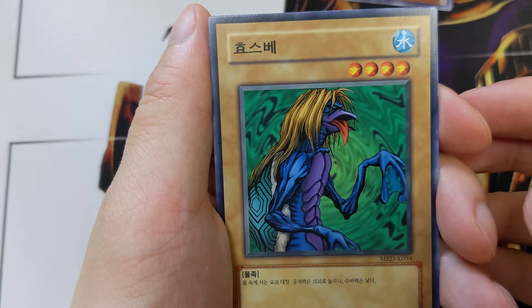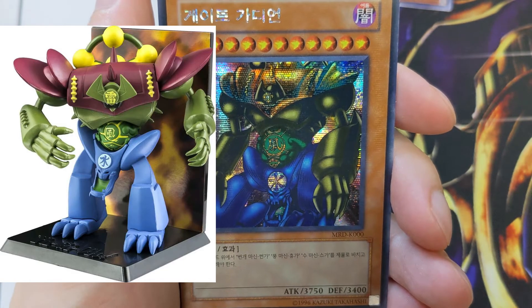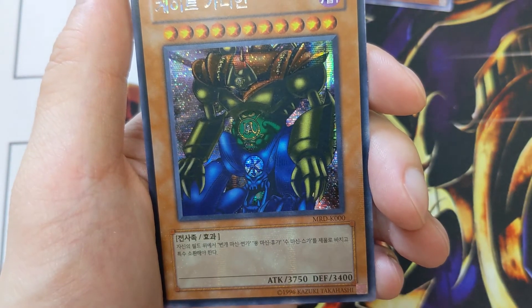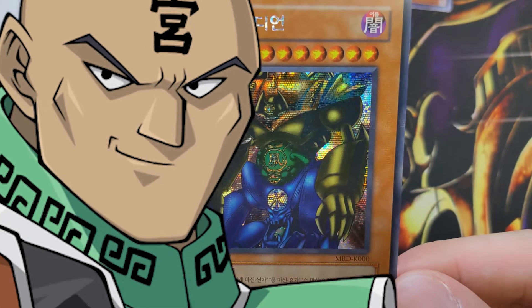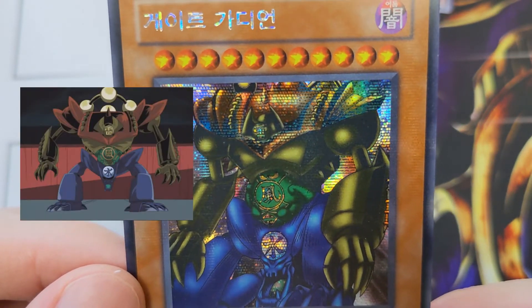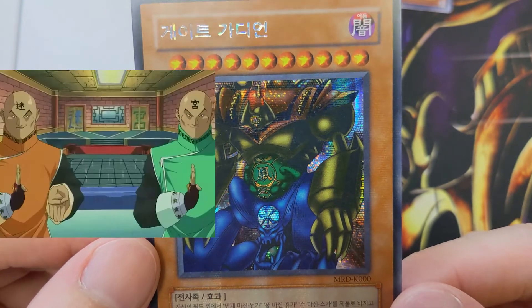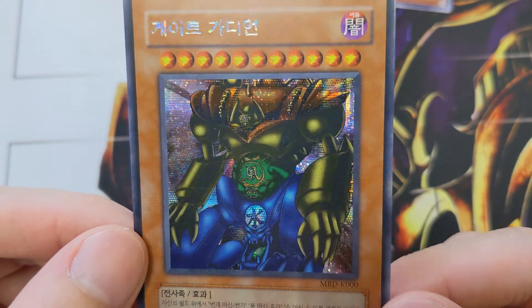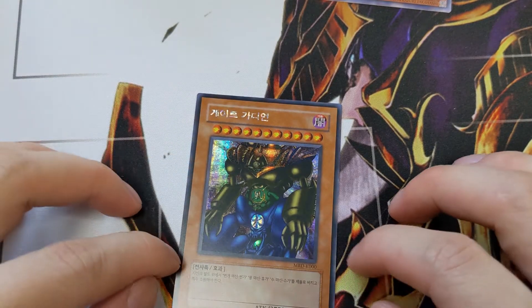Unhappy Maiden — this Kappa lady. We pulled a Gate Guardian! Secret rare Gate Guardian. Zero, zero, zero. Guys, we did it! This is what you came for. This guy is just spectacular — Sangen, Kazujin, and Suijin. He had his first appearance in the very first tag duo in Yu-Gi-Oh. I actually had one of these as a kid before I sold my collection in seventh grade, but man is it nice to pull this guy. Speechless.